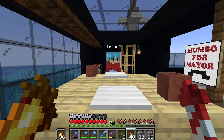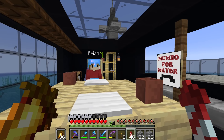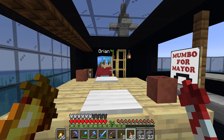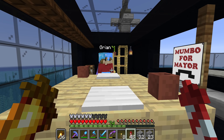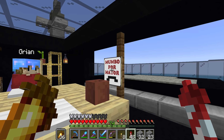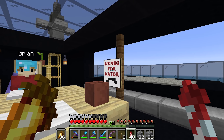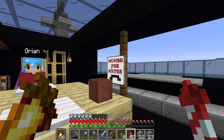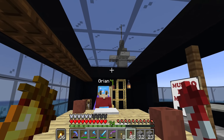Grian says he thought I might have seen the poster. The poster is apparently the plan — 'Mumbo for Mayor,' right there in red and white. But that can't be the plan — that's just advertising the mayoral campaign, telling people I'm running for mayor. That's not a plan. I don't actually know what mayors do. They sit on the diamond throne and stuff, but I don't think that's all they do. They've got other things to do, Grian — but he just points back to the poster.